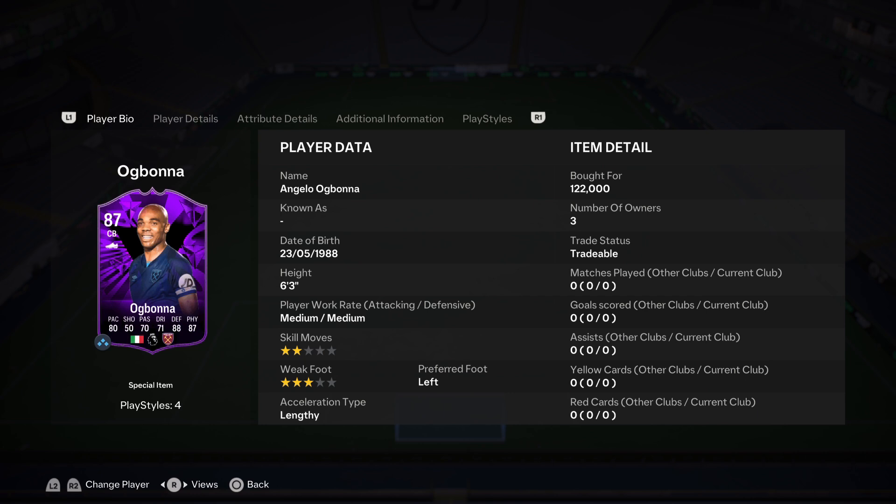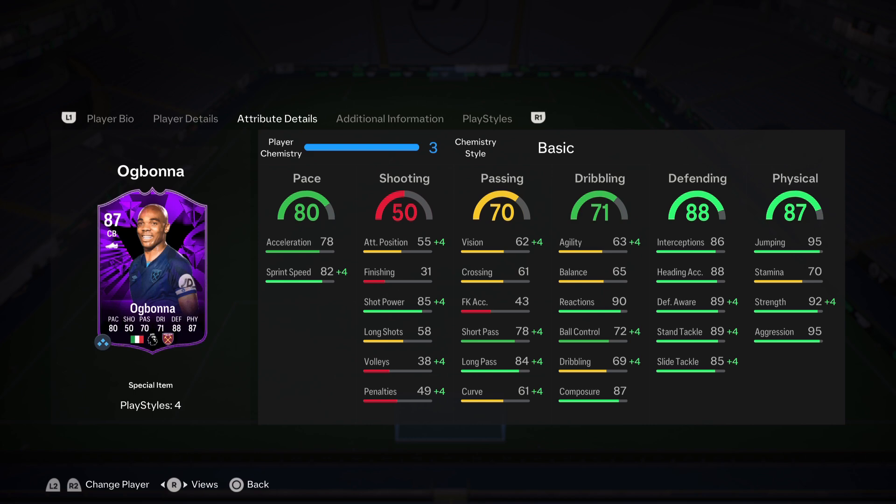He's a 63 medium-medium, two-star, three-star, left-footed card with a lengthy acceleration type, priced at 122,000 coins — a little expensive, but the stats will prove why he's worth it. He has 80 pace, 78 acceleration, and 82 sprint speed — pretty fast. From the chemistry style department, you kind of want to go with a Shadow.